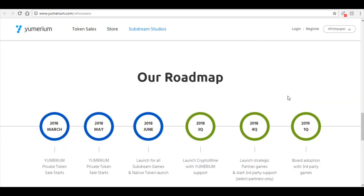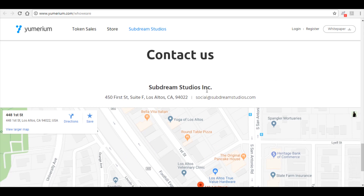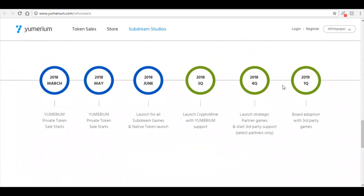So the roadmap is very interesting. In March and May 2018, there was the private token sale. In June 2018, there's the launch of Subdream Games and native token launch. In Q3 2018, the launch of Crypto Mine with Yumerium support and launch of strategic partner games. In Q4 2018, third-party support with select partners only. Starting in Q1 2019, broad adoption with third-party games — so they're planning well into 2019. They're located in Los Altos, California, and you can contact them by email.